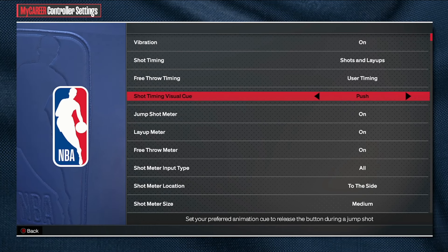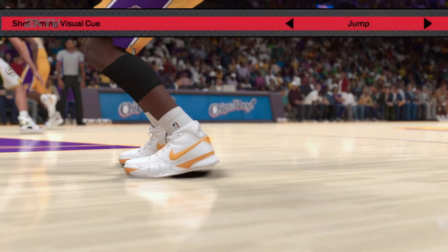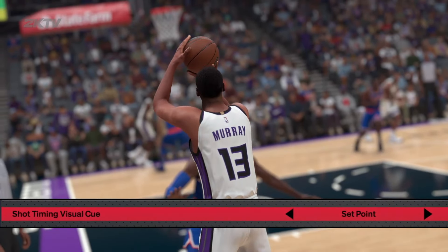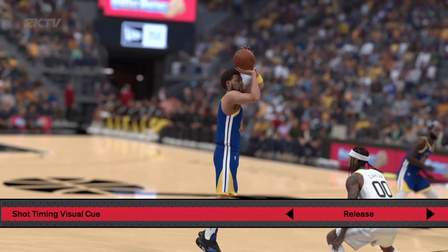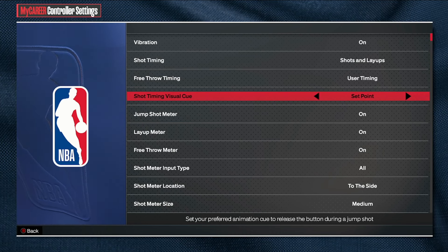First things first — shot timing and visual cues. Instead of me explaining how they work, I'm going to throw in what Mike Wang said. Jump is the point where your player's toes leave the floor. Set point is when the ball is raised up above the head before the shooting motion begins. Push, which is the default setting, is when the shooting motion is underway and the ball is being pushed forward. Release is the point just before the ball leaves the shooter's hand.